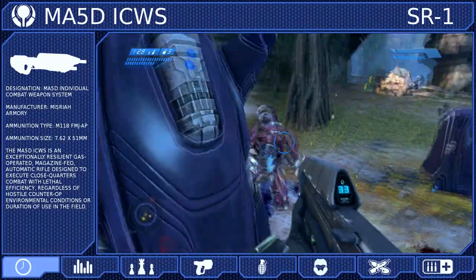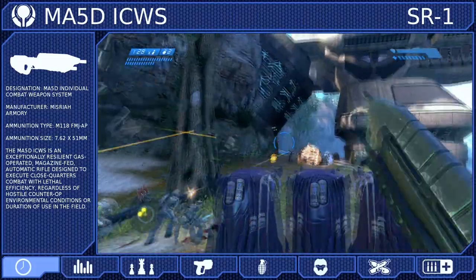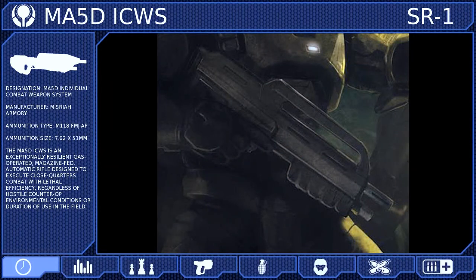There was also a carbine variant of the MA-5B known as the MA-5K. It was lighter and more maneuverable than the other weapons in the series, and it saw major use by Spartan 3s during the Battle of Onyx.